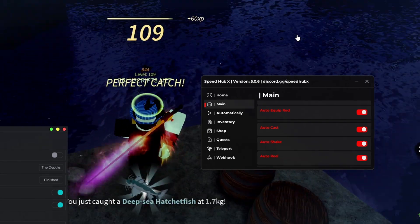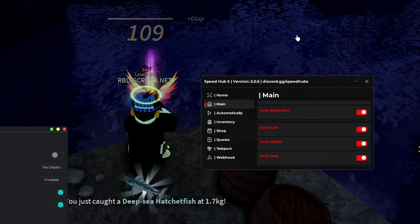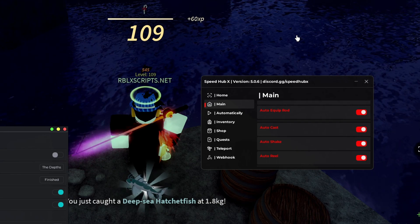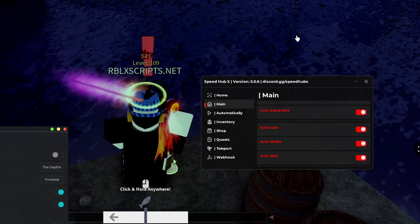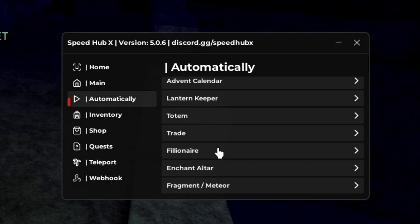You can't see the auto shake but it's doing it. As you can see, I'm catching fish. And this GUI is quick as well — there's barely any delay to catch the fish. You can automatically do all of these things.